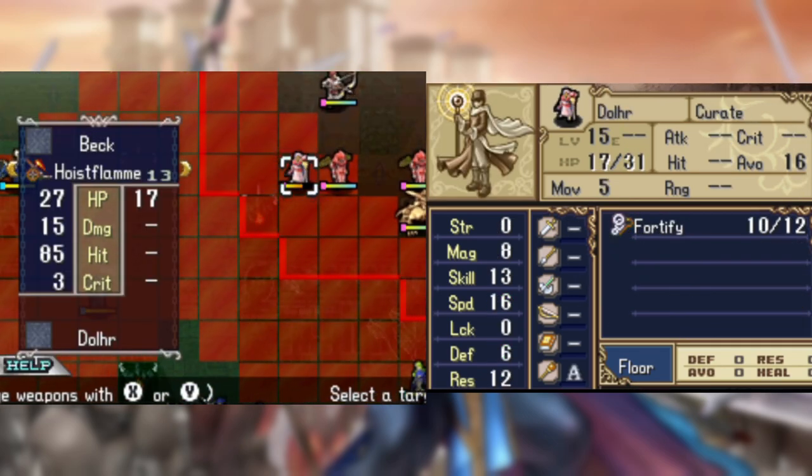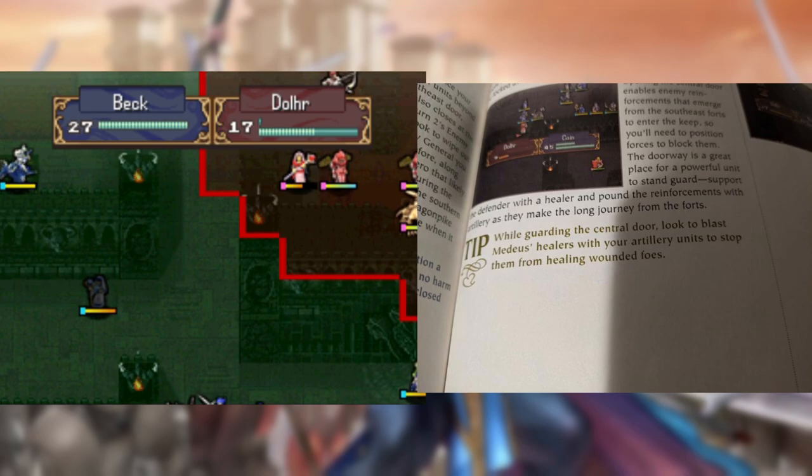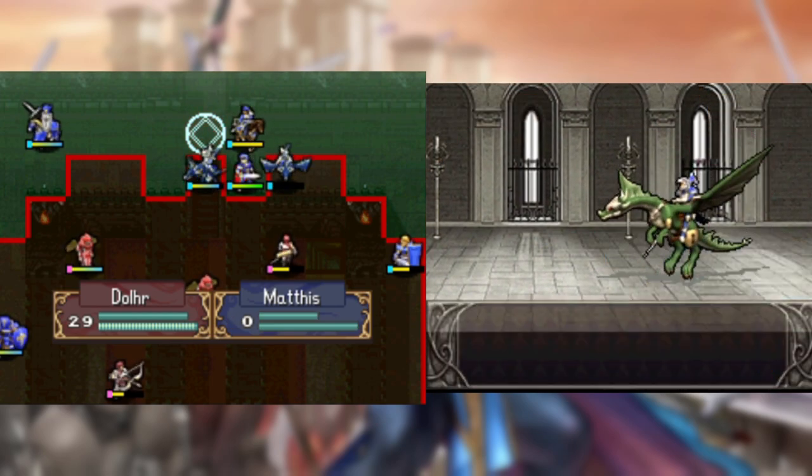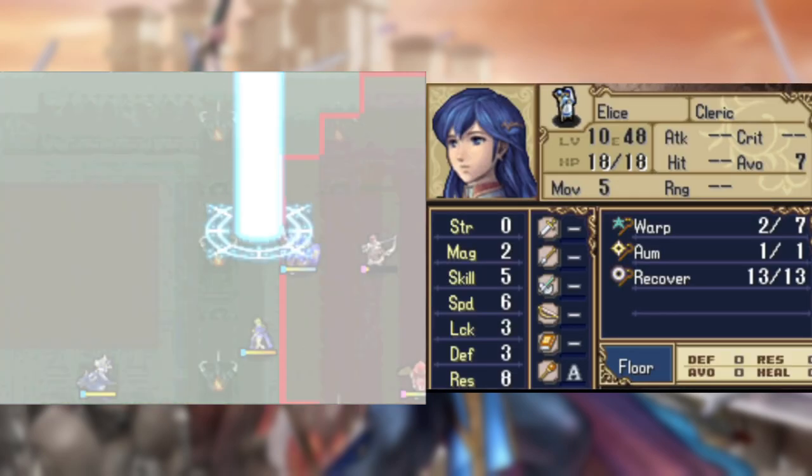Finally, it's on to the throne room. I do what the guide suggests and have the Ballista boys take out the healers and do damage to the snipers. Unfortunately, due to a positional error, Mathis the Great and Powerful dies. Luckily, he quickly gets over it thanks to the Alm Staff.